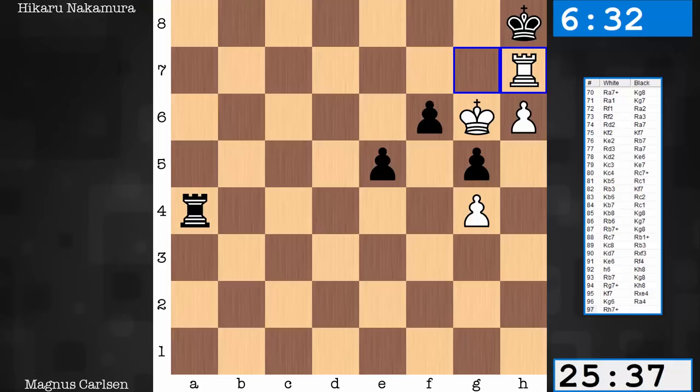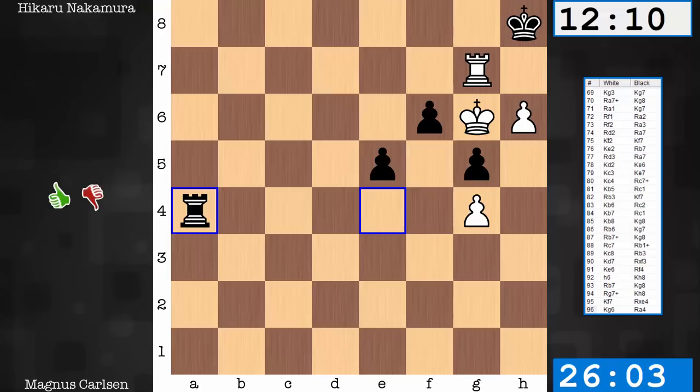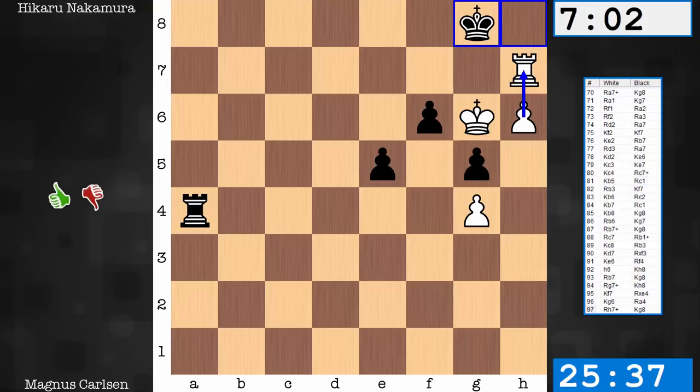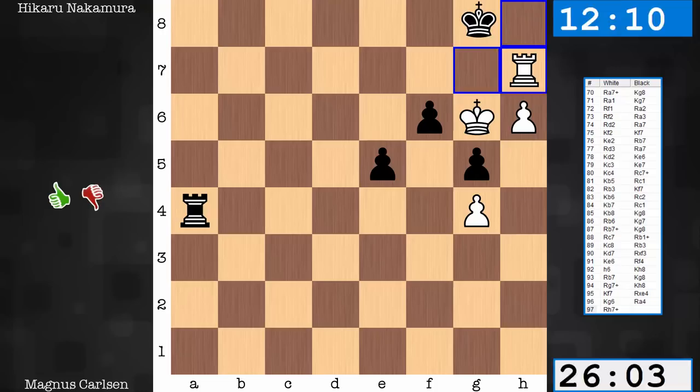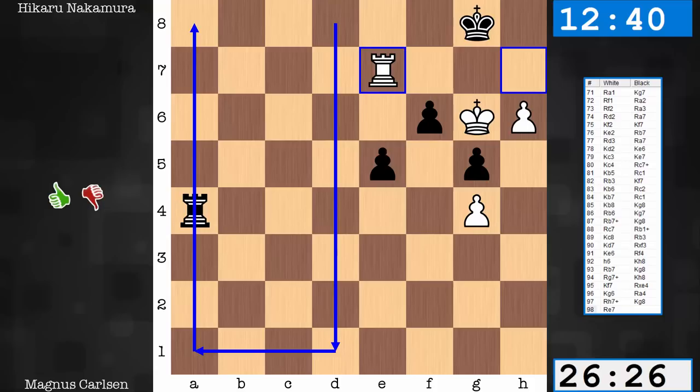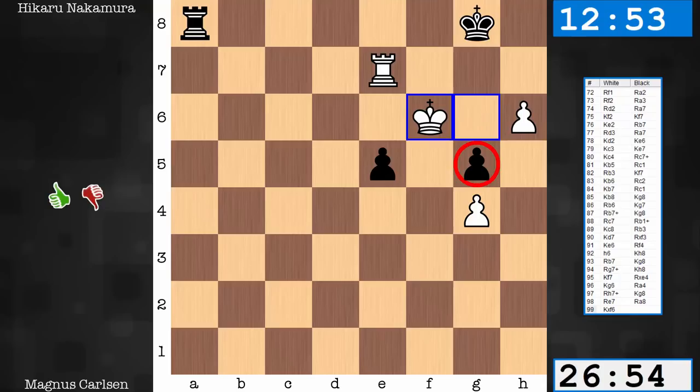Nakamura resigns. Precise right to the very end, and I like this check — you're forcing the King, if the game did continue, to a square where it's vulnerable to h7 with check. What would the follow-up be? After King g8, the Rook plays to e7 — not just any square. The queenside is insignificant; the idea is to stay behind the e-pawn, which is passed. After you take this pawn, everything falls. Black would have to defend with Rook a8. King takes f6, g5 falls, the e-pawn falls, and soon the Black King will fall. White's going to have two connected passed pawns — Black saw this coming and threw in the towel.